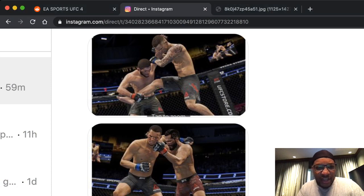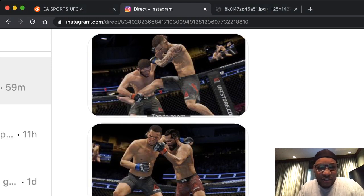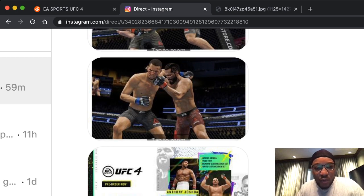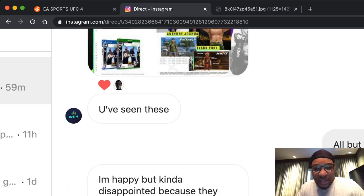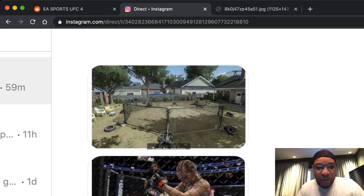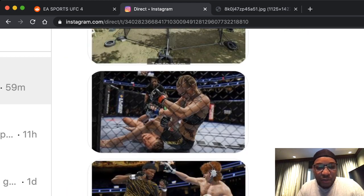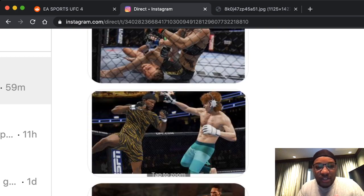So let's take a look at some of it. We got a ton of new screenshots, footage of Khabib versus Poirier. We got footage of the BMF title fight between Jorge Masvidal and Nate Diaz. We also got a look at the pre-order bonuses, which we'll take a closer look at in a second. We also got a closer look at some of the outdoor footage we'll be getting later this morning, as well as some footage of Shevchenko.